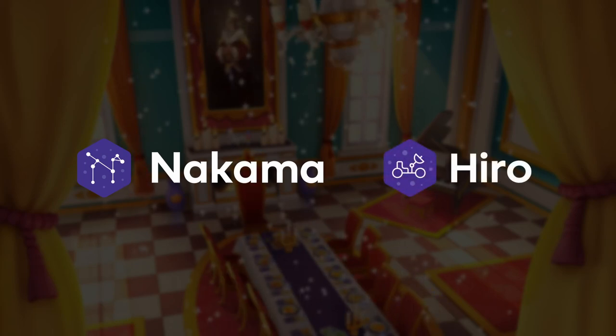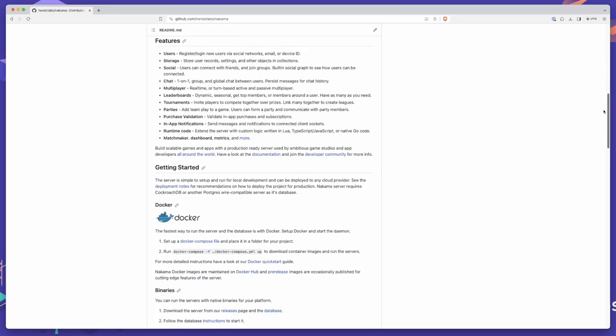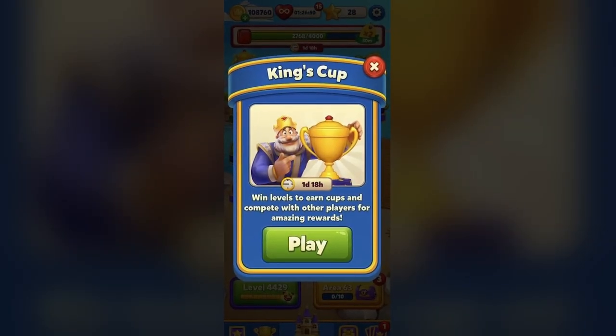Introducing Nakama and Hero, your ultimate tools to level up your game's competitive edge. With Nakama's open source game backend and Hero's game development kit, building an event leaderboard like Royal Match's King's Cup is a breeze.